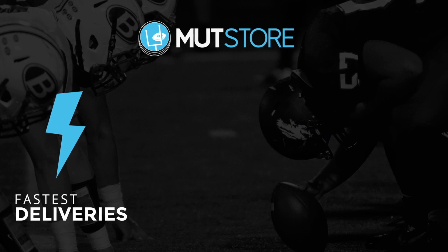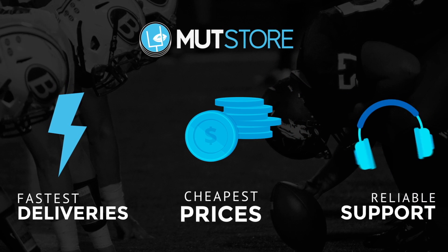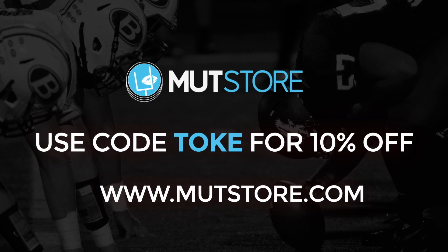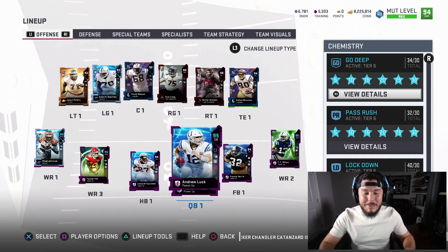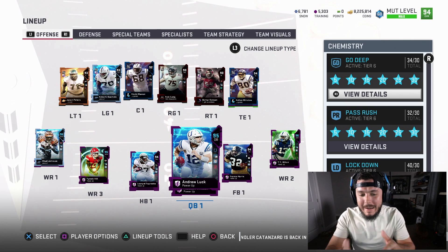If you guys need coins to pick up a player for your team, check out MUT Store — use promo code TOKE for 10% off. We finally made some upgrades with the Zero Chill promo, man — it is officially complete.